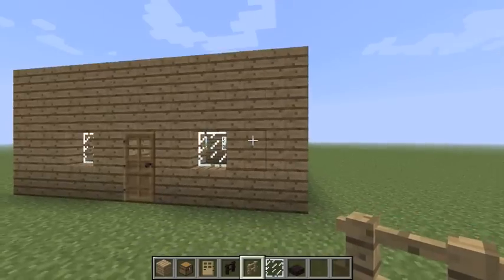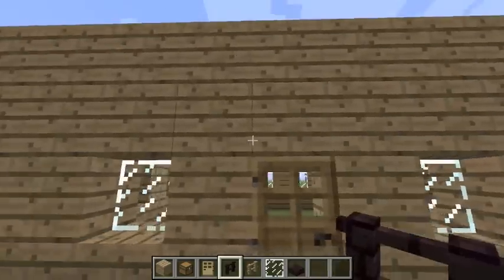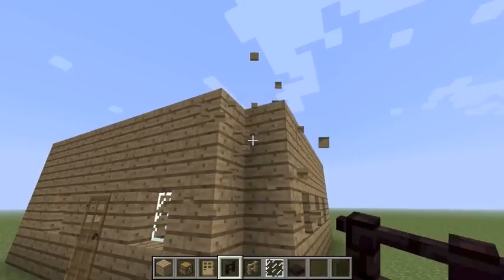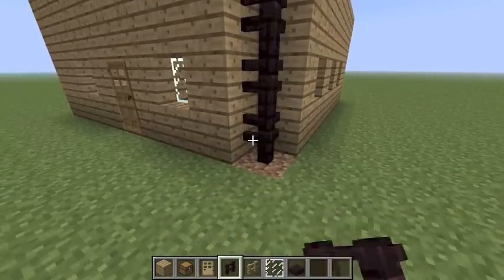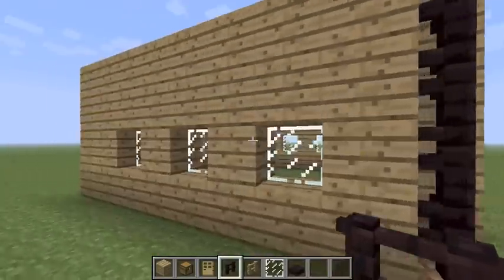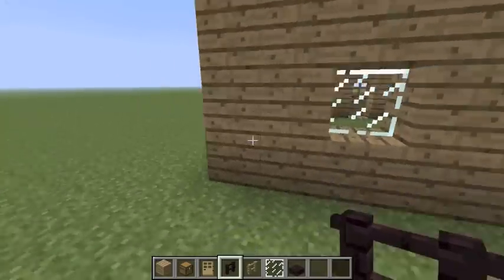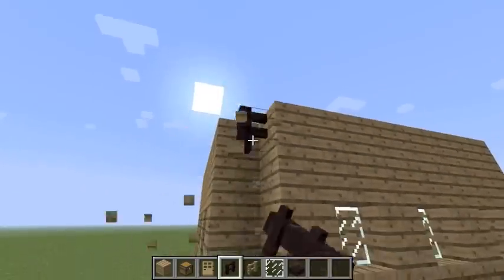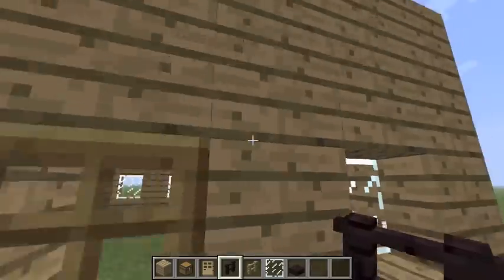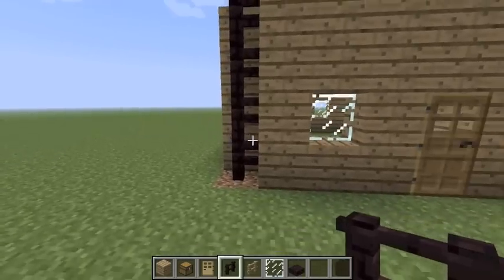So that's the first step. The second step is to get some fence. Just because I have a lighter wood for my house, I'm going to use a darker fence to mix the different things. So you're going to go ahead and break the corners of your house and put some fence in there. It might look weird to start with, but once we add the roof it will actually make it look pretty sweet. So: windows and fences in the corner.